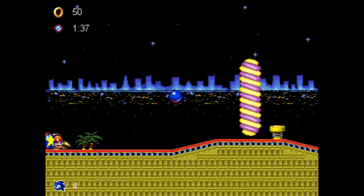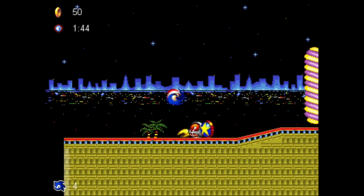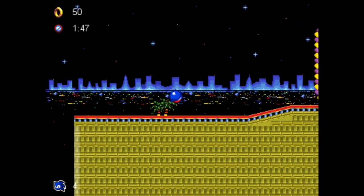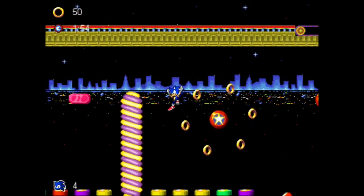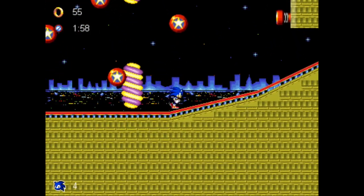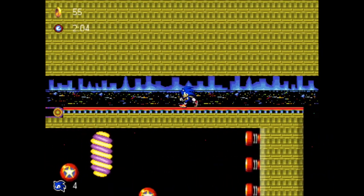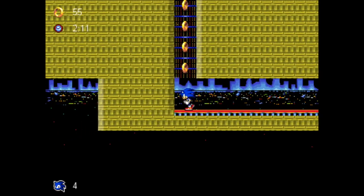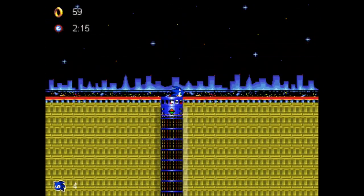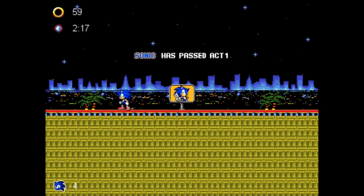You might have problems moving over here, so you just need a little bit of momentum and do a double jump if you need it. If we go this way we don't have to use the pinball room at all, so you can always beat the level without it if you don't like it. You don't get squashed from this elevator — you just won't keep going upwards if there's a wall above. And that was Act 1.